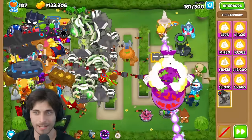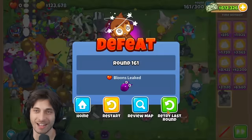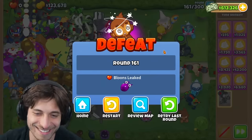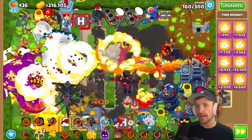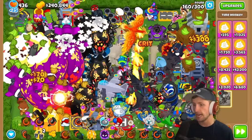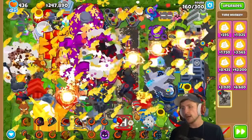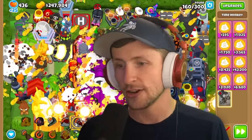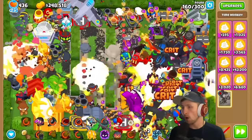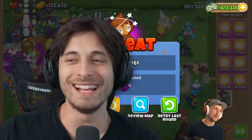Saber checks in at round 160. The narrator beat 160 but is now on 161. Both are using all their abilities. The narrator's Legend of the Night ability didn't activate due to a possible bug with how it was placed. BADs are getting extremely far on round 160. It comes down to the wire - and both players lose on round 160, resulting in a tie!